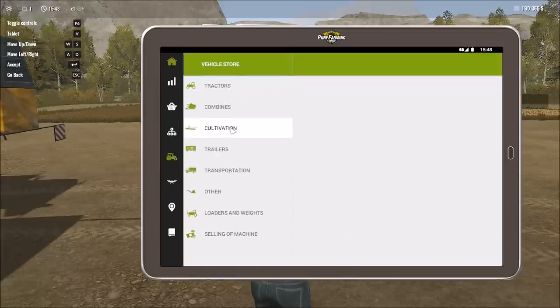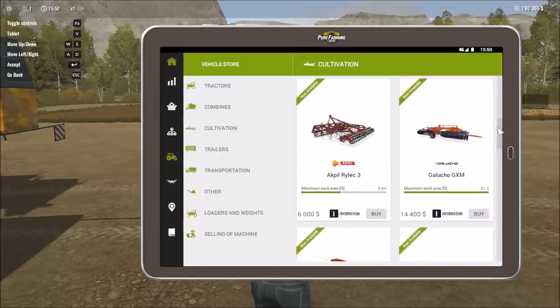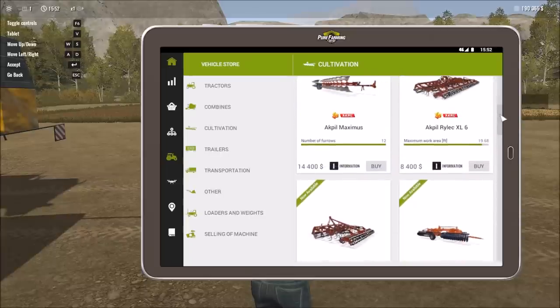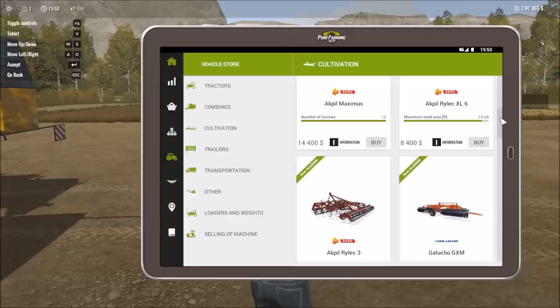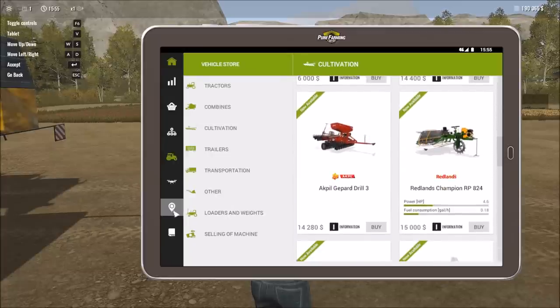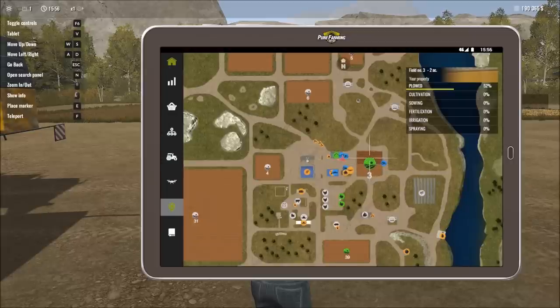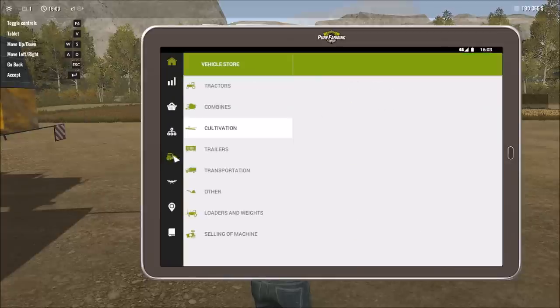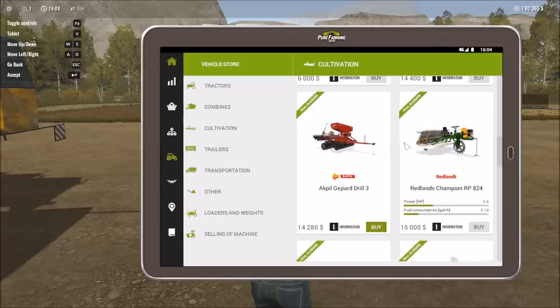Going back into the store, we have a plow, and a seeder/cultivator combination — so plowing, cultivation, and sowing are taken care of. What else do we need? Looking at our map, we need a way of fertilizing.